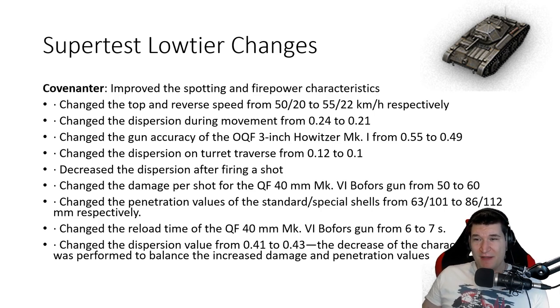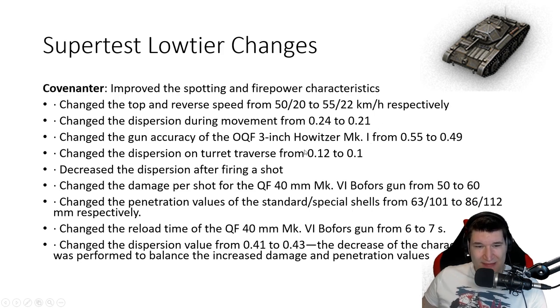Now let's go to the Covenanter, the tier 5 tank which used to be tier 4 and still plays like one. I had a lot of fun playing this tank, even though it has garbage penetration rates. The Bofors 40mm pom-pom gun is actually a lot of fun to use. You can see the penetration buffed from 63 to 86, and premium penetration from 101 to 112, which is quite a substantial buff. Kudos to Wargaming for doing this. However, they changed the reload time from 6 to 7 seconds because they also gave it a little more alpha. More speed and better dispersion are always nice. Overall the tank will be a lot better — it still won't be a good scout but will be most likely a pocket medium, and if you know how to play it that way, it will be a lot of fun. The pom-pom Bofors is something I sometimes miss in higher tiers.